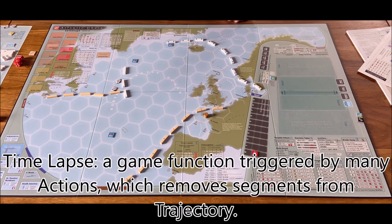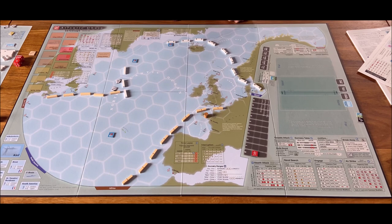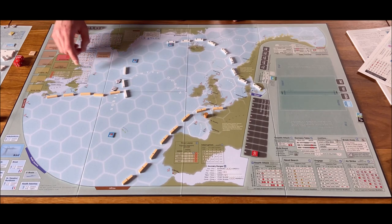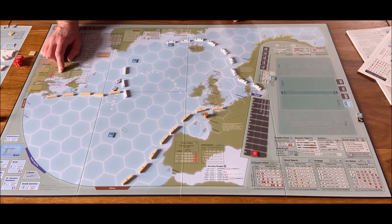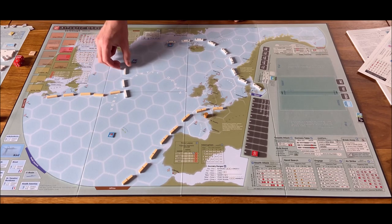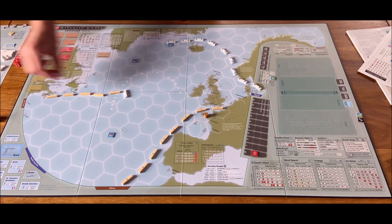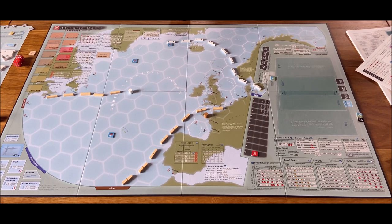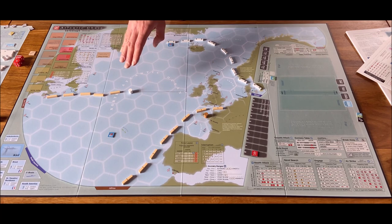Time-lapse is explained in this table. Our force, which consists of Lutzow, is medium speed. In good weather, medium speed can move like three segments. In bad weather, you would roll a die. So: one, two, and when you remove the last one you put a station. At the end of the naval search, once performed on the target task force, all designated task forces except the target perform the time-lapse. Now we have something called 'cease initiative' — the inactive player rolls two dice, and if they have nine or more, they take the initiative.